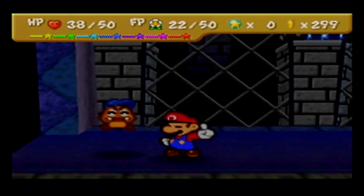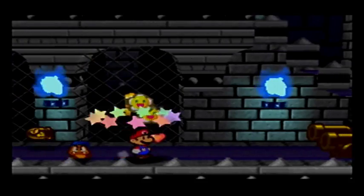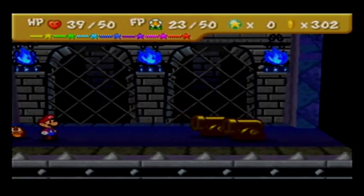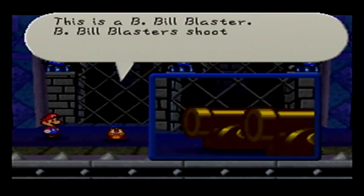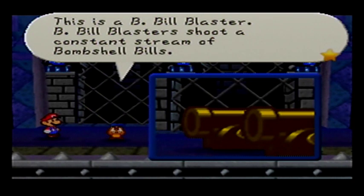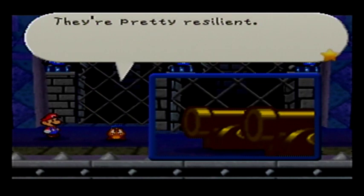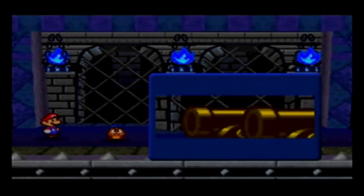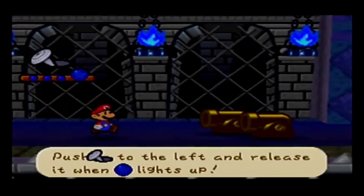This is a Bombshell Bill Blaster. Bombshell Bill Blasters shoot a constant stream of Bombshell Bills. Max HP 10, Defense Power 4. They won't attack you directly — they're pretty resilient. You have to keep attacking them, otherwise the air will be filled with Bombshell Bills. And nobody wants that. I think a Quake will do a good job.